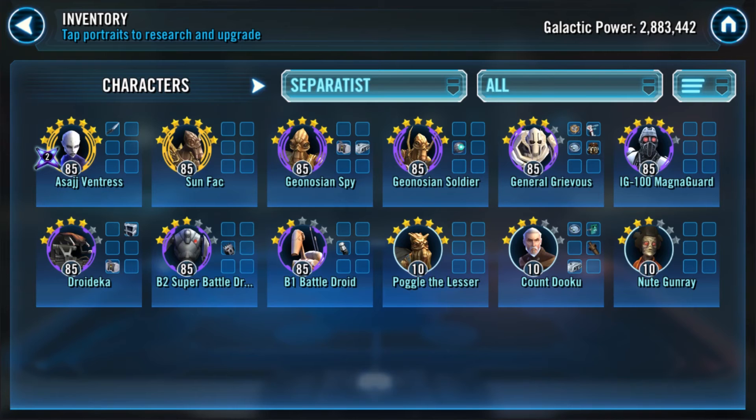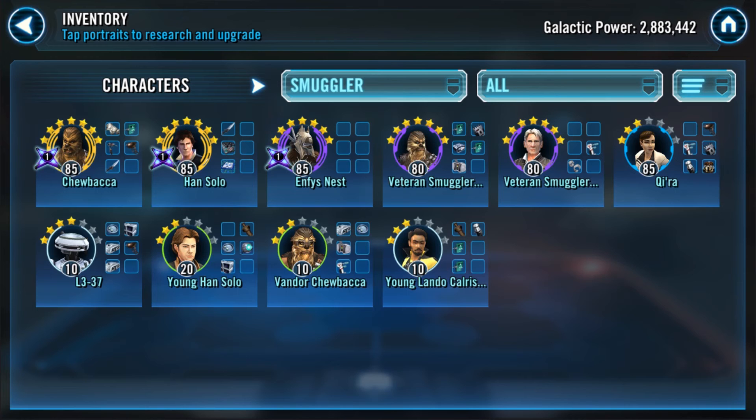The Separatists are a really great defensive team — they take meta to kill, are very durable, and chew through opponents. Keep in mind the new Clones rework with Shaak Ti can beat this team on defense, but not a ton of people have Shaak Ti and all Clones maxed out. This is still a team you want for Padme due to legendary events, and it's still a top five defensive team — definitely focus on this after Old Republic.